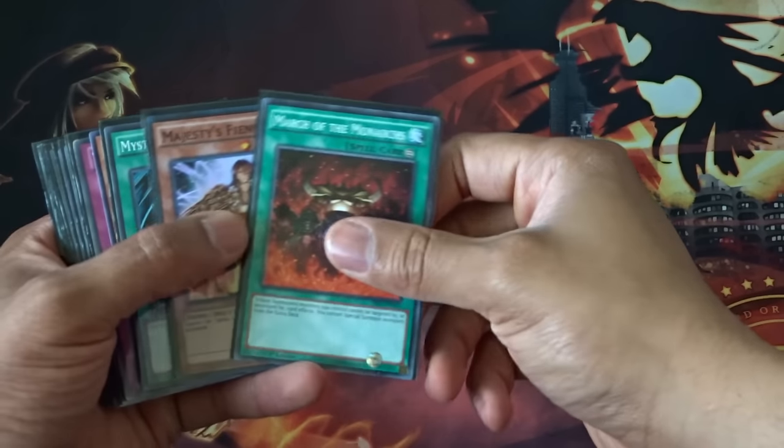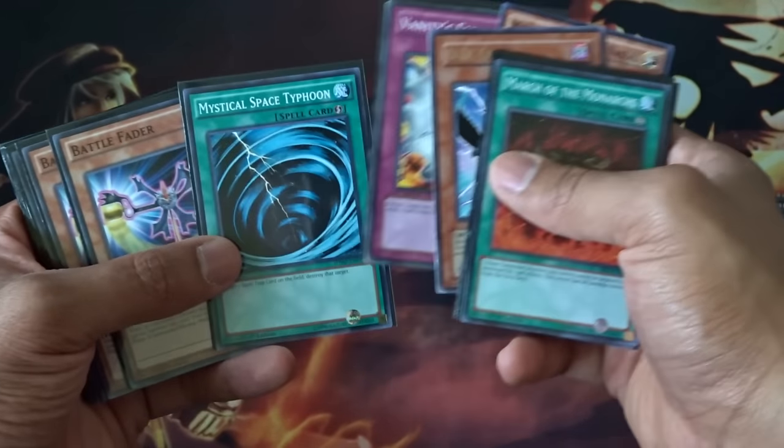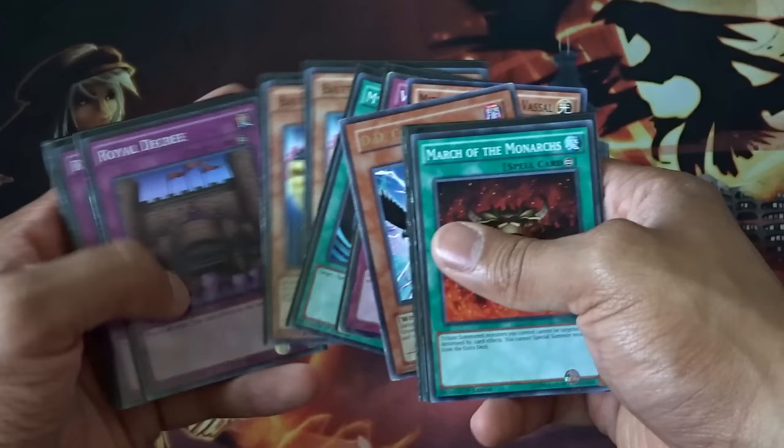By knowing that stuff, you will know what to side. You always want to side deck for your weakest matchups and potential rogue decks. Reason being, there is no point side decking for a deck that you already have a great matchup for. A great example of this is: I play Monarchs, and I know Cosmos is a great matchup for me.